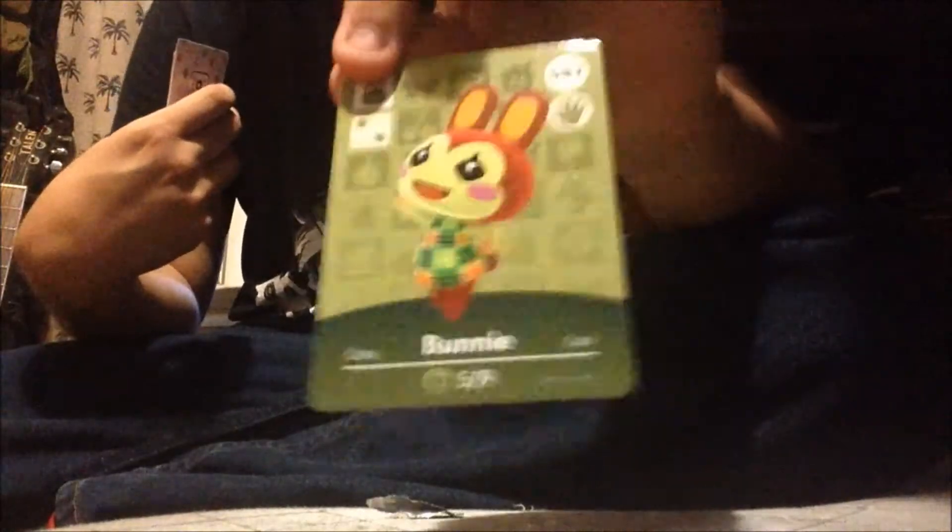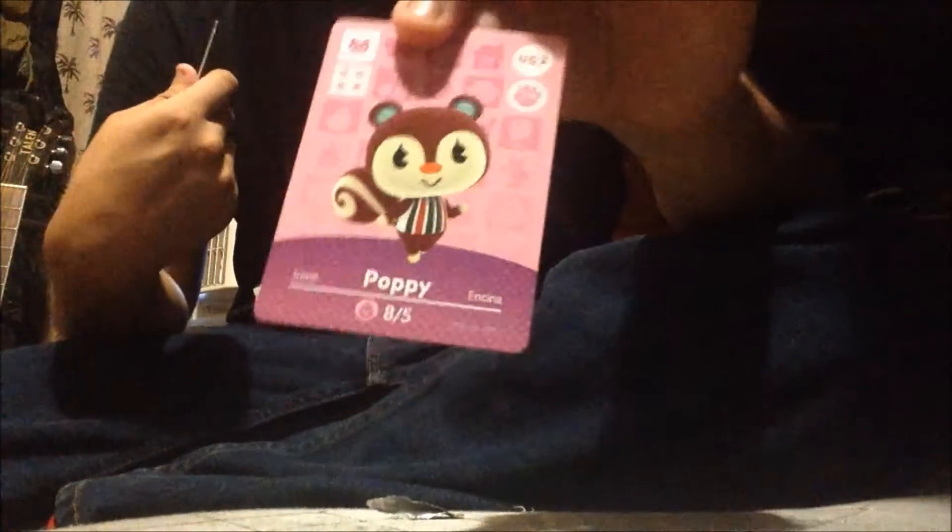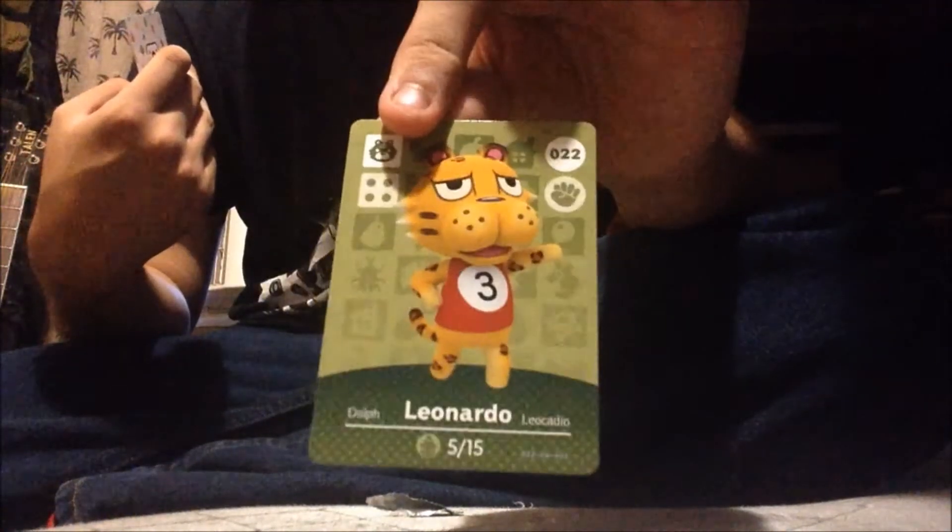Come on, open up. So we got Bunny. Cherry. Poppy — duplicate, that's fine. Kiki. Leonardo. And Red — special card, as you can see. Next pack, second to last.